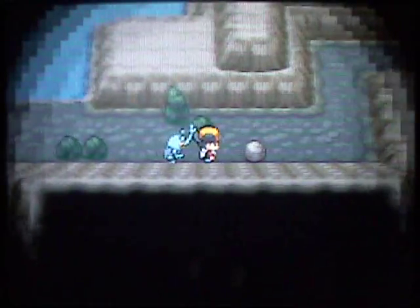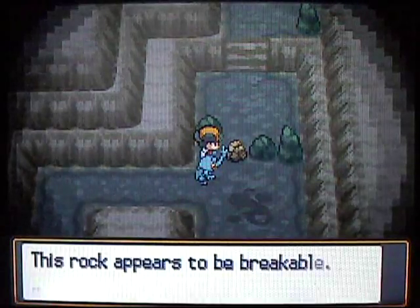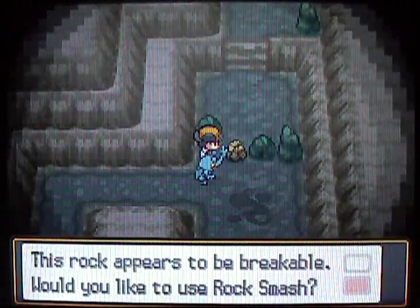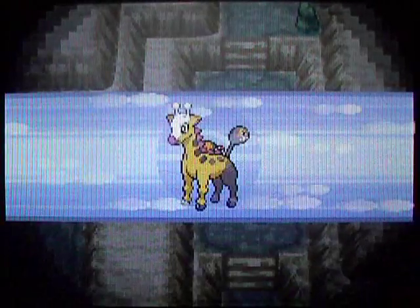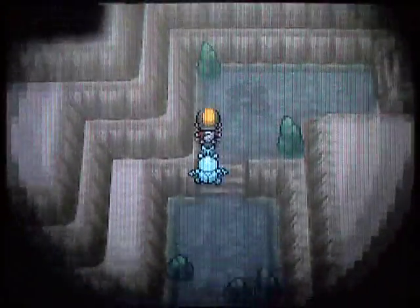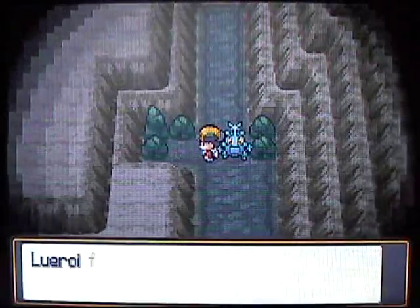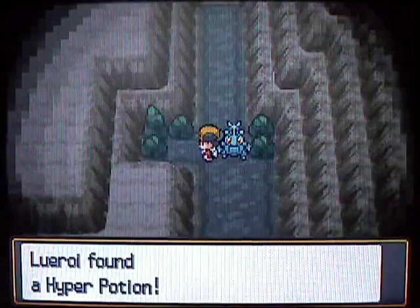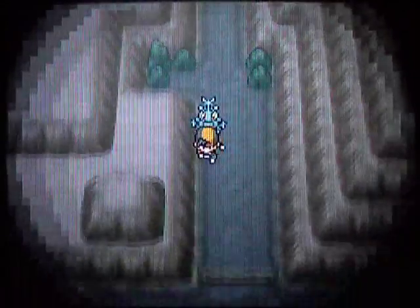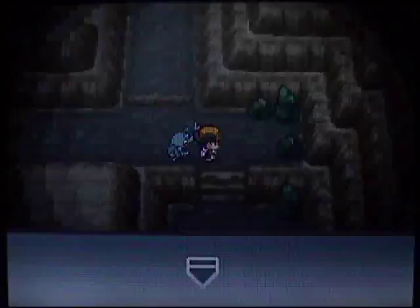If you have Strength, you can get through the middle of here. You actually don't really need Strength because you can go through the entrance on Route 46 and get through it without Strength on this side. But if you want to get from side to side, you actually need Strength. Use Rock Smash there, you can sneak around this path and grab a Hyper Potion. The better items come along in the later part of the cave, but there's still some decent stuff over here.